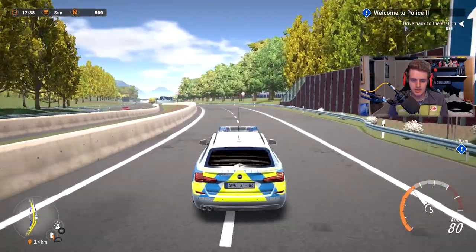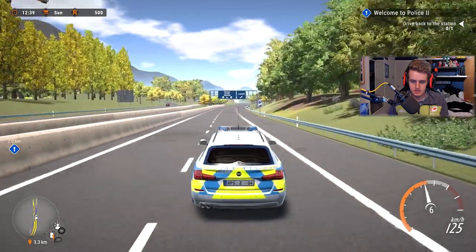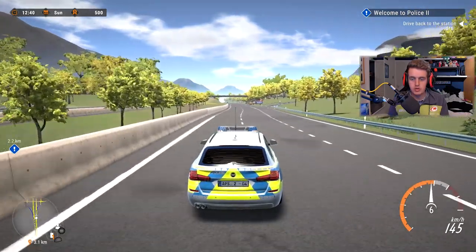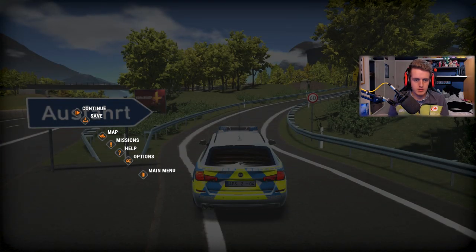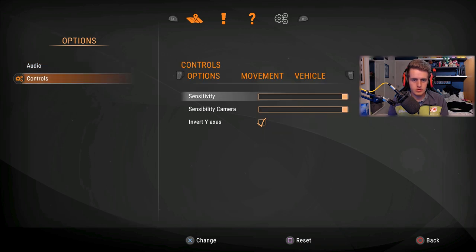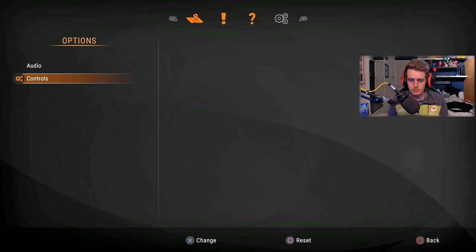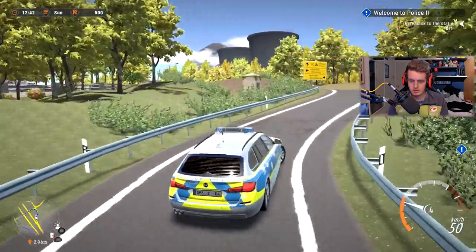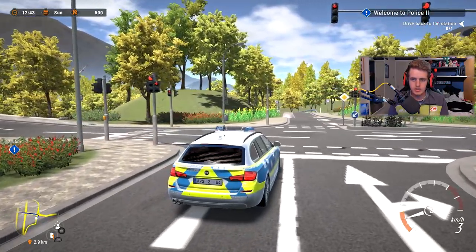Why is it still indicating? Why is my blinker on? Oh, you press the directional pad. If we go to options — controls — look: winker, indicator left and right, lights on, horn, action. Nice, we can do indicators. Let's pretend to be like normal people.